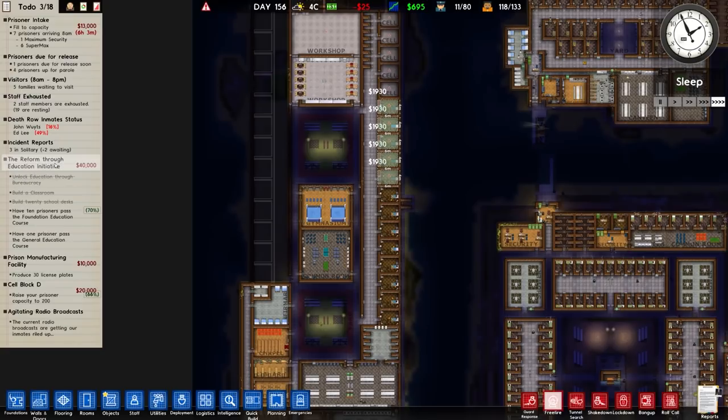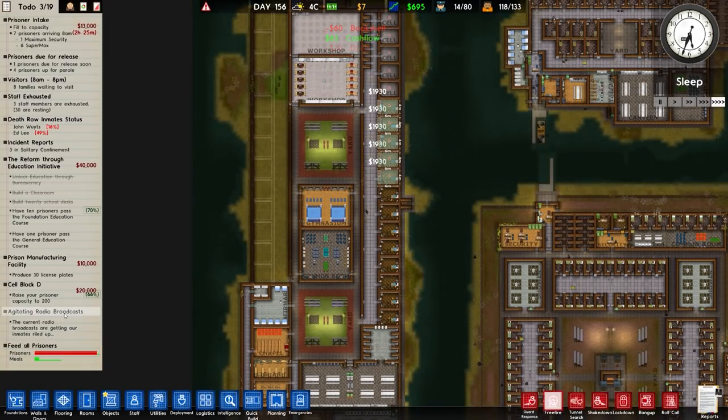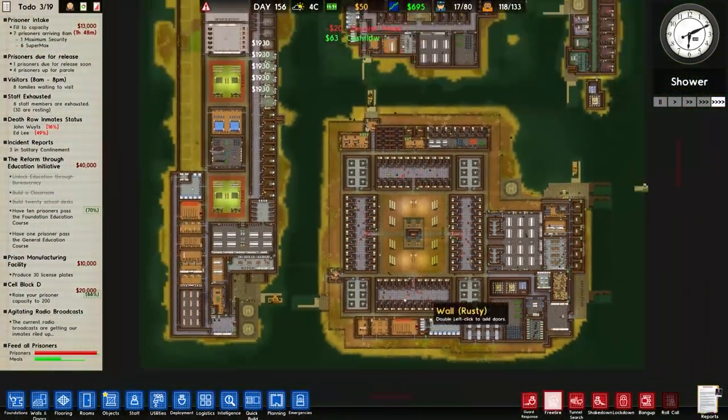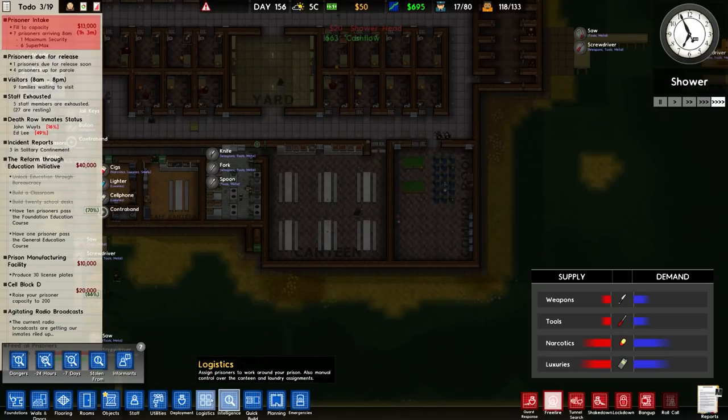We have three grants on the go: the reformed through education initiative requiring 10 prisoners to pass an education course — the foundation one is at 70% so only three more to do; a general grant; and the prison manufacturing facility to produce 30 license plates. Cell block D requires raising prisoner capacity to 200, which is unlikely. We also have the current event — the agitating radio broadcast — so we need to make sure we don't have any radios.